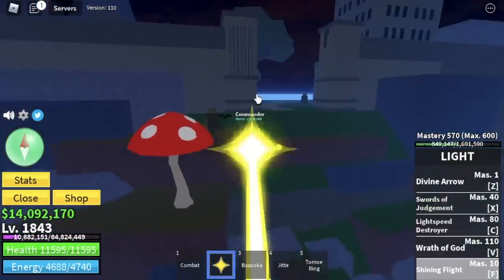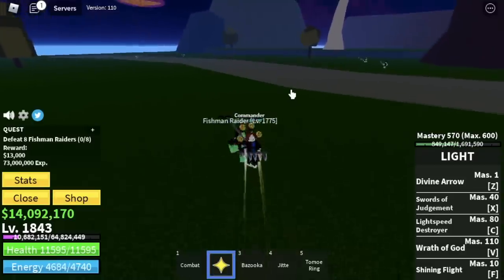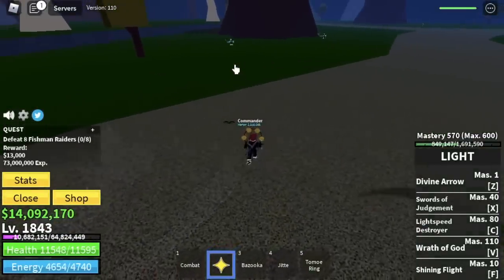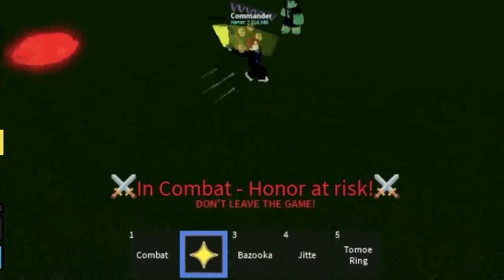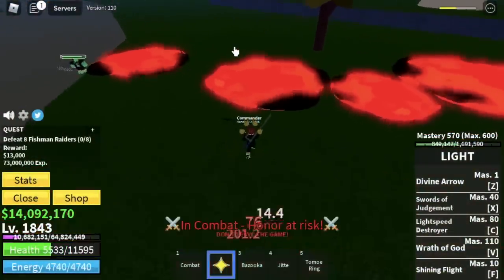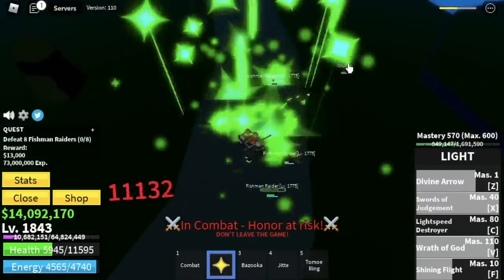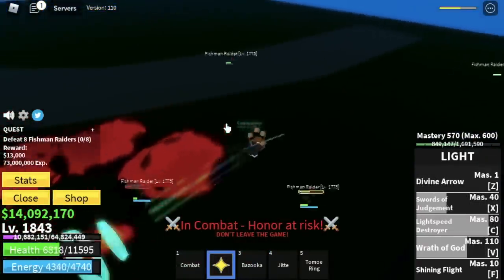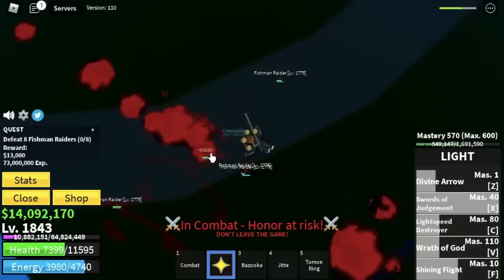Next up, at level 1843 you're going to grind in the Floating Turtle with the Fishman Raiders. There is an elemental effect, but they can hit you with their skills. I recorded a bounty hunter encounter — he's an Awakened Magma Fruit user. I decided to fight him because Magma Fruit has high damage but bad mobility. Even though he had a free hit, I knew we'd be able to defeat him.